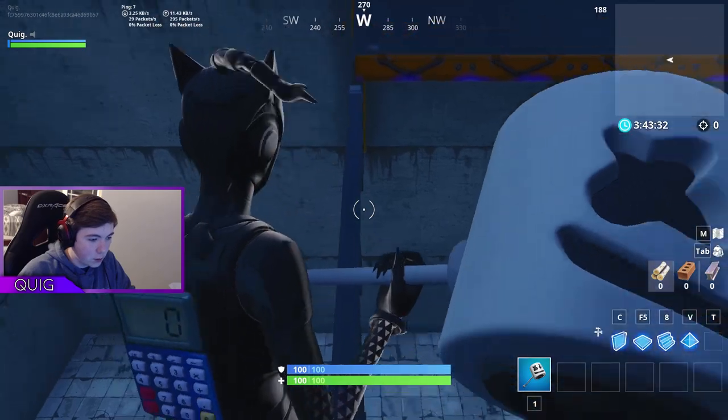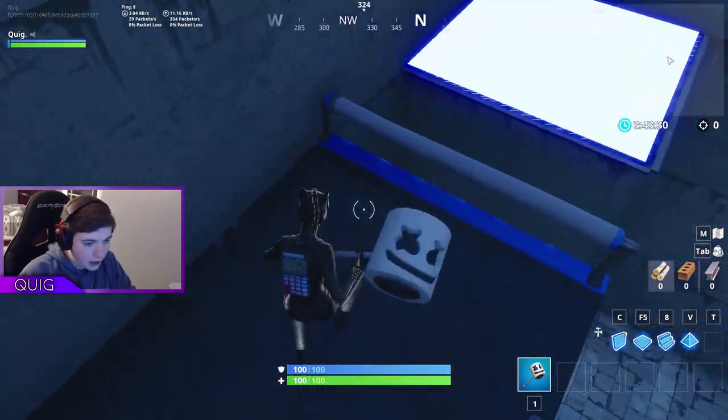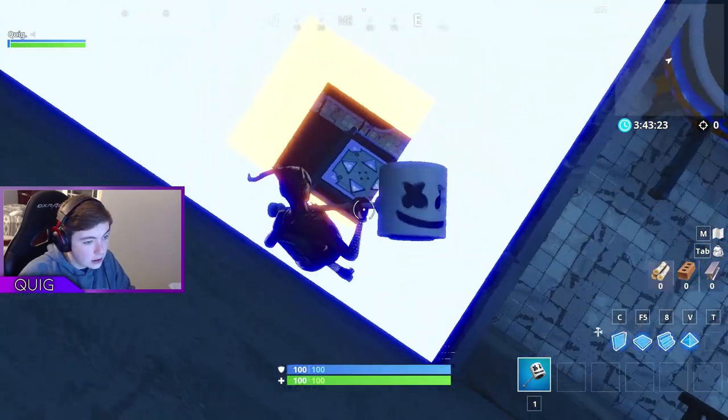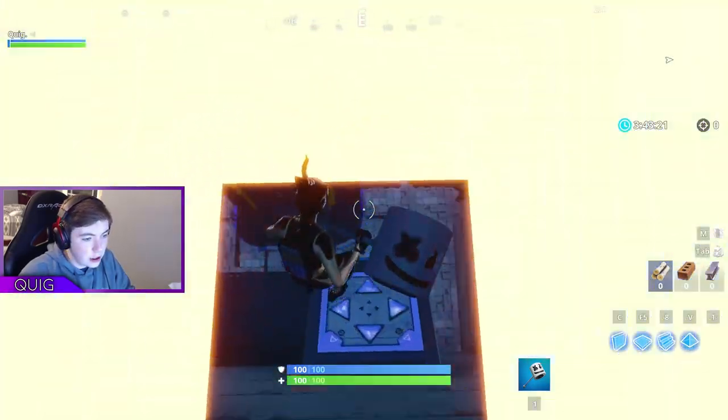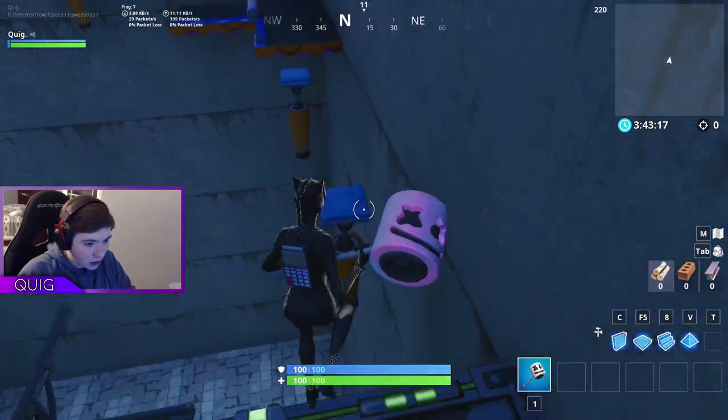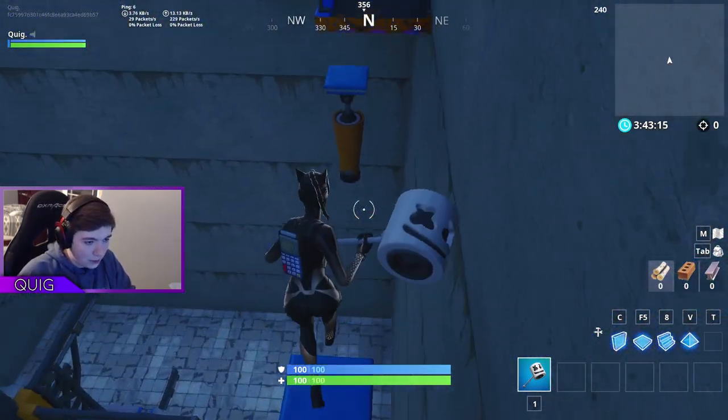There's the portal now. The question is what do we do through this portal because I don't want to die. Is there going to be a jump pad right at the other edge of it? There is a jump pad and it goes that way. We just need to go this way — we got the checkpoint! There was a checkpoint here.